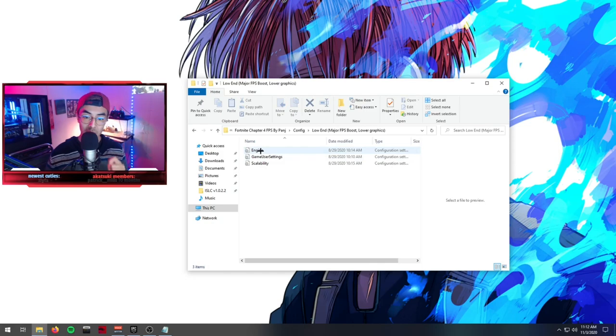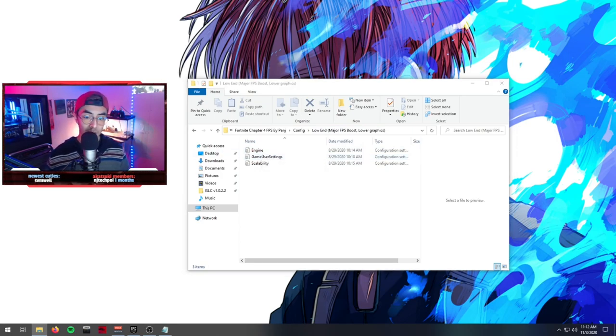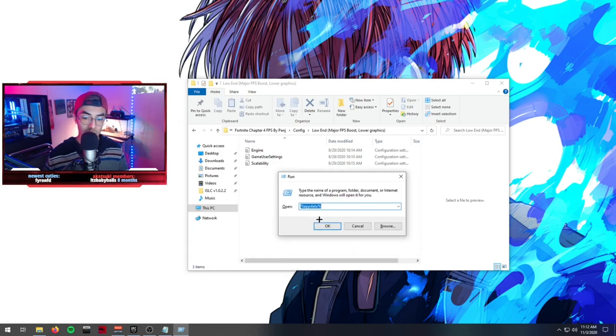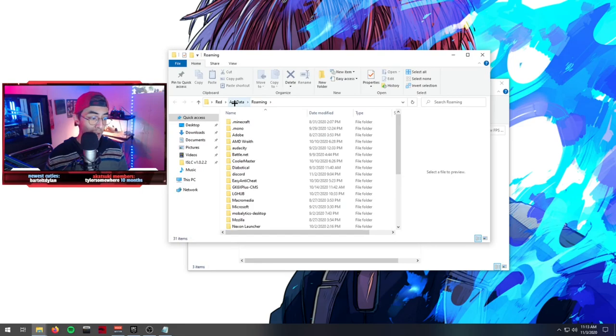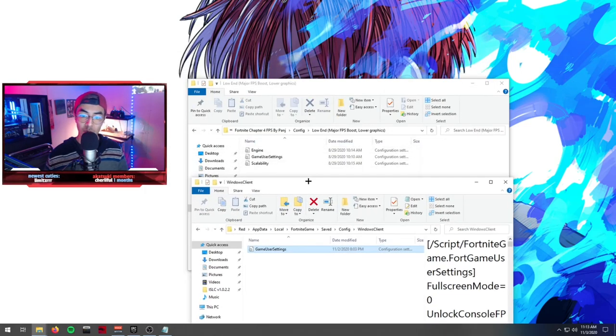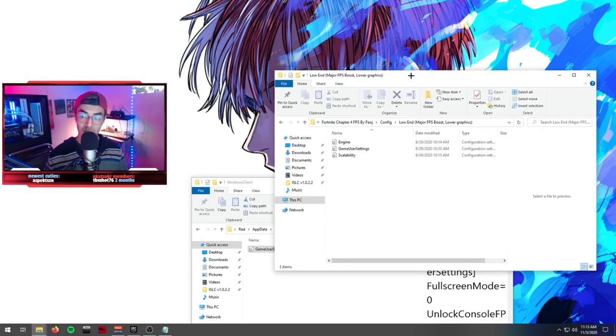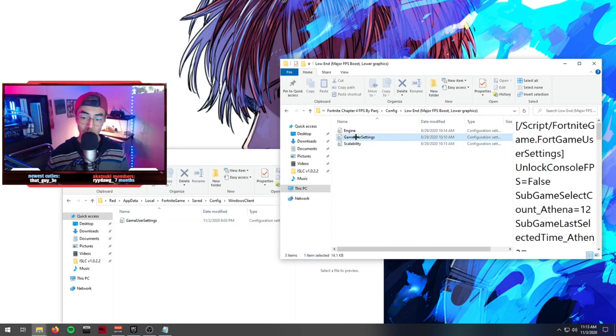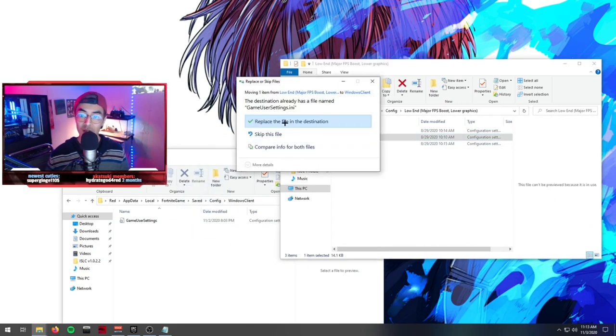To get this config into your Fortnite folder, hit the Windows key, type 'Run', and type '%AppData%', press OK. Then go to AppData > Local > FortniteGame > Saved > Config > WindowsClient and find GameUserSettings. We're going to replace that file from Pangino's folder — just drag it in and select 'Replace file in the destination'. That's it.